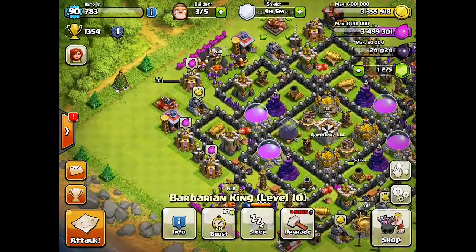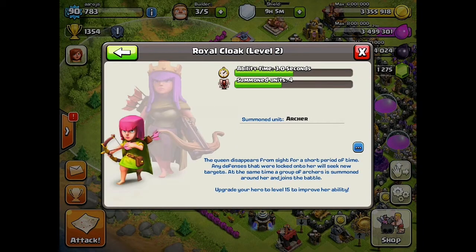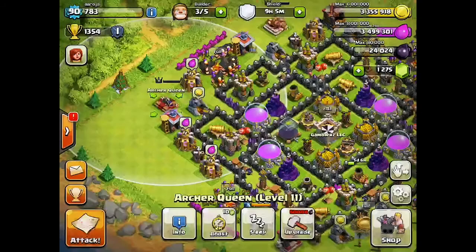And summon troops is 4 for barbarians. Now we got the Archer Queen, who's also ability level 2. Her invisibility time is 3 seconds, and she also summons 4 troops, and they are archers, obviously.